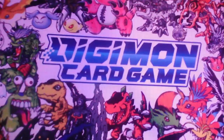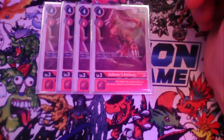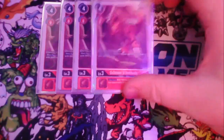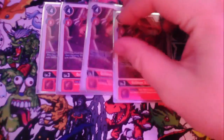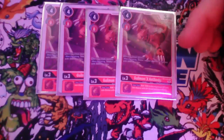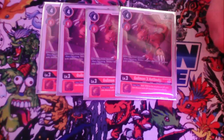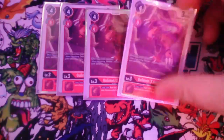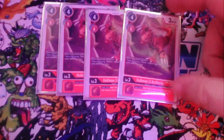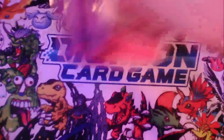Onto our rookies, our level threes. We run four of the Gilmon X Antibody from BT9. This card can Digivolve on top of a regular Gilmon for free — zero cost for a regular Digivolution. He's got 3000 DP and his inheritable effect adds 1000 to the maximum DP you can choose with DP-based deletion effects, which is what this deck is all about. When you Digivolve, you can delete one of your opponent's Digimon with 3000 DP or less — a really good starter rookie.